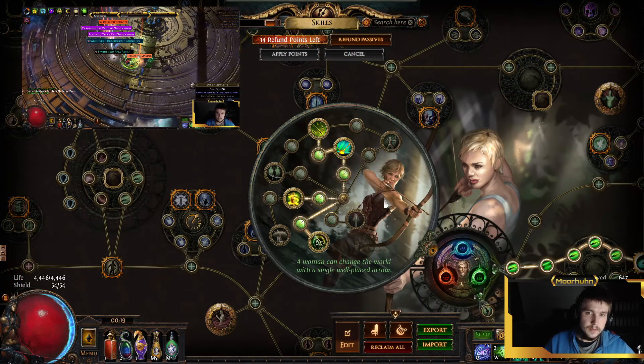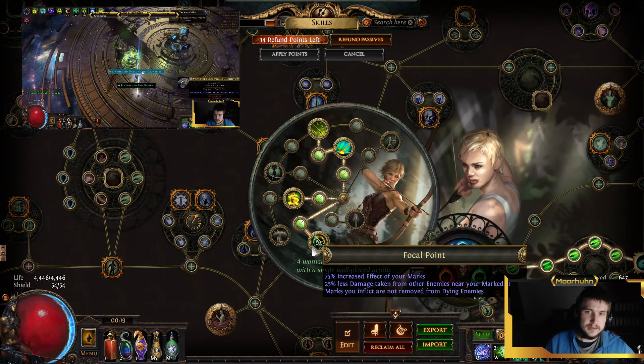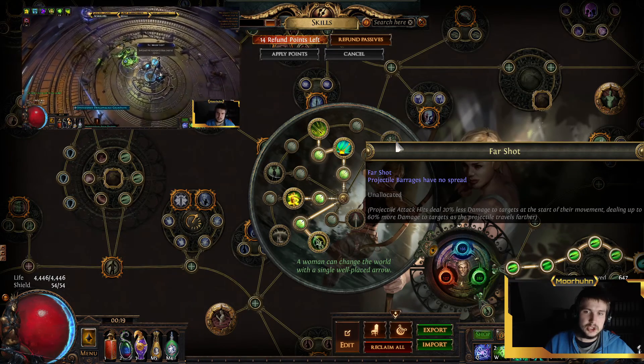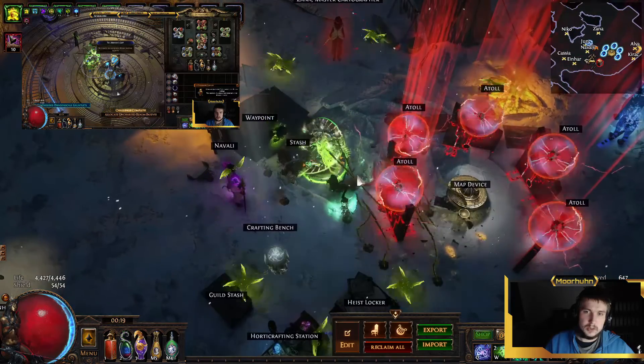Let's take a look at the skill tree. For the Ascendancy we want Gale Force, Ricochet, Endless Munitions, and Focal Point. You could also go for Far Shot — it would deal more damage when you stay far away, but the Whirling Blades mechanic to throw out blades is a lot weaker with Far Shot.